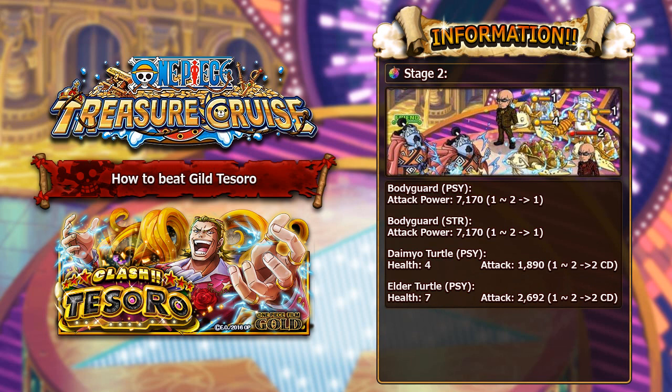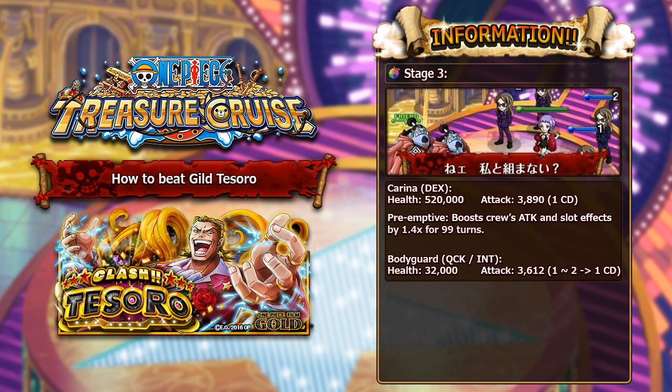On stage 2 of the Grand Tesoro, there are the same sort of bodyguards from stage 1 with 7,170 attack. The Daimyo Turtles have only 4 HP so they'll die as soon as you hit them — they deal close to 2,000 damage at 1,890 if they get a chance to attack. There's also an Elder Turtle with 7 HP so you can get 2 turns of stall out of it, dealing 2,692 damage when it attacks. There's also a Penguin which should be very easy to take down. Overall this is a pretty simple room.